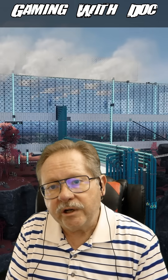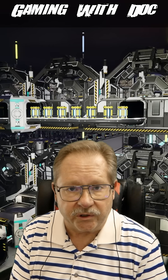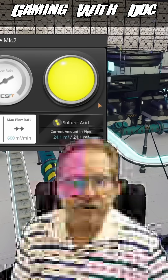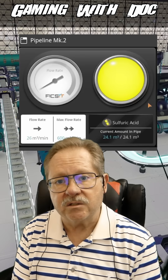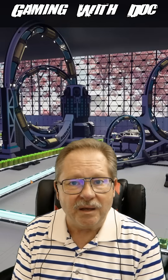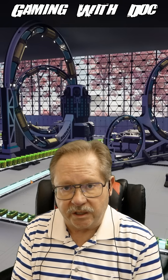If you already processed uranium waste into plutonium fuel rods like I did, you're ahead of the curve. This is the most difficult liquid balancing act in the game for sulfuric acid, nitric acid, and water. If you're tempted to use the excess sulfuric acid from the uranium step like I did, note that even tiny imbalances will eventually shut down production.